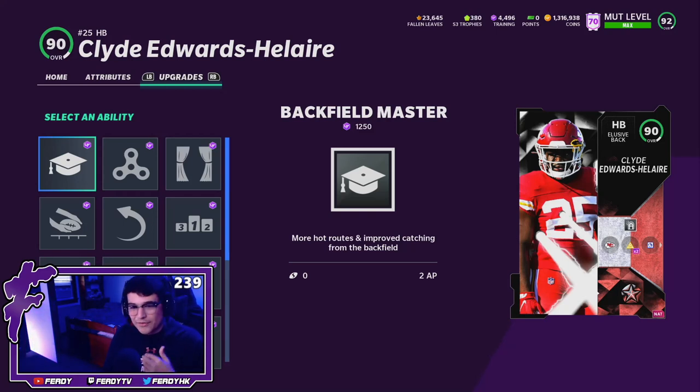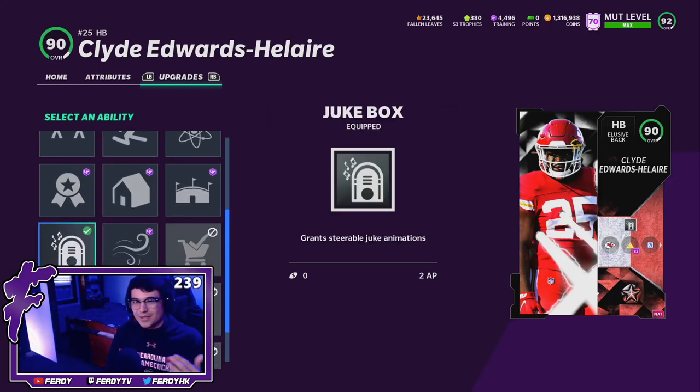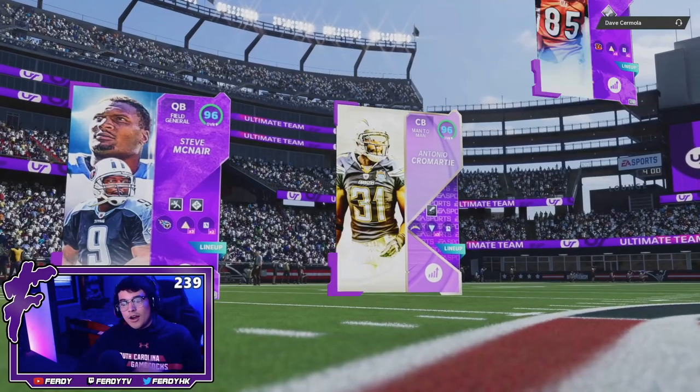We're rocking a field general today, so we don't have to run Backfield Master. I'll be rocking Jukebox — with that lower juke stat, Jukebox is probably going to help this card out a lot, especially because of that speed. We have to kind of rely on making guys miss. I do not have the highest of expectations for this card today. I don't think Clyde's going to dethrone Le'Veon Bell or Ronald Jones, but hey, you never know. Here we go.